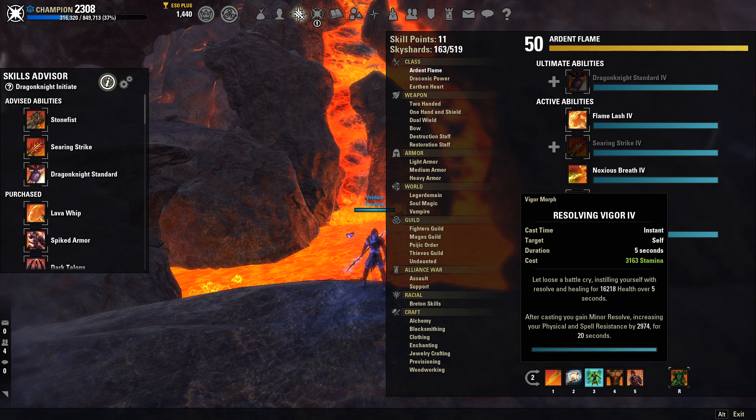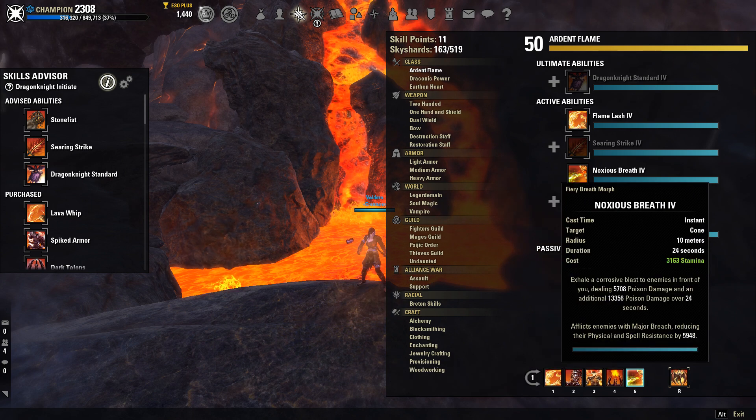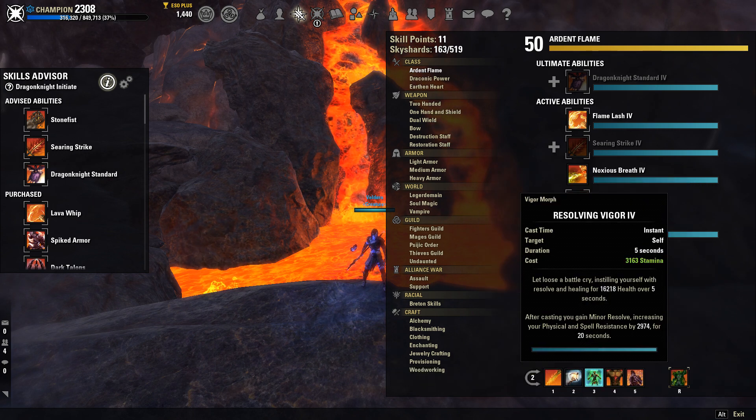Resolving Vigor is going to be one of your main heals on this build. Since you're Dual Wield on the front bar, you can just heavy attack a lot and sustain your stamina. You need that stamina for Resolving Vigor and Noxious Breath. It's definitely a learning curve for this patch, but it's a great heal. On top of that, you get Minor Resolve, increasing your physical and spell resistance by 3k for 20 seconds — huge for your tankiness and healing.